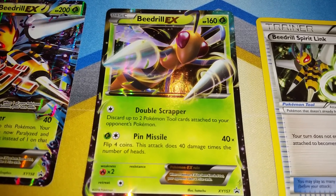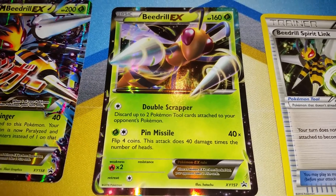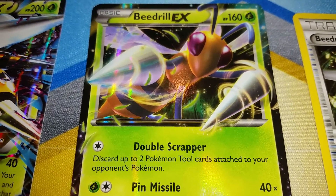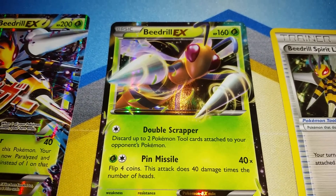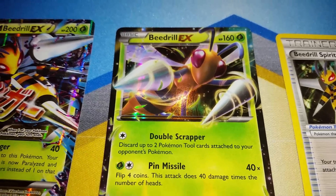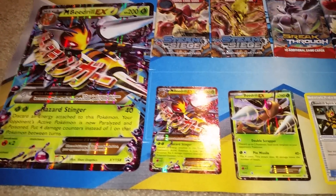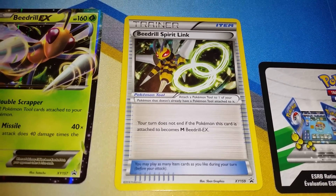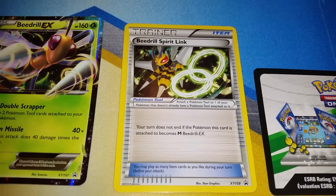We also have the Beedrill EX with HP 160, a grass type Pokemon. It is XY 157 Black Star promo. It does Double Scrapper — discard up to two Pokemon tool cards attached to your opponent's Pokemon — and for two energies, Pin Missile for 40 times damage. Flip four coins; this attack does 40 damage times the number of heads. Really cool. Great if you like to play Pokemon TCG or Pokemon TCGO. And of course, a Beedrill Spirit Link which is awesome so you can evolve to Mega Beedrill EX without missing your turn when you do the evolution.